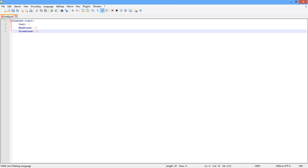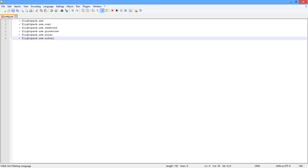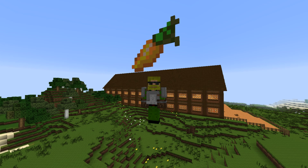Here are the permissions. You've got 'flightpack.use', which allows users to simply use the jetpacks. You've also got 'flightpack.use.coal', 'flightpack.use.redstone', 'flightpack.use.glowstone', and 'flightpack.use.solar' — those are pretty obvious in what they do. And you've got 'flightpack.nofuel', which allows users to use the jetpacks without consuming any fuel.